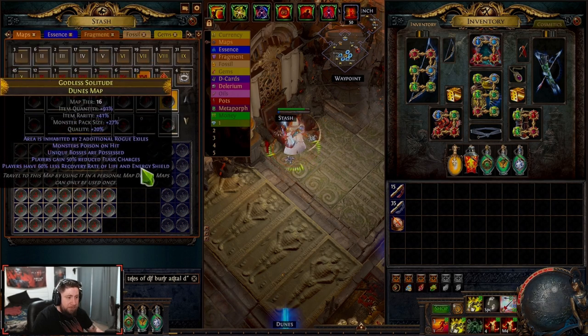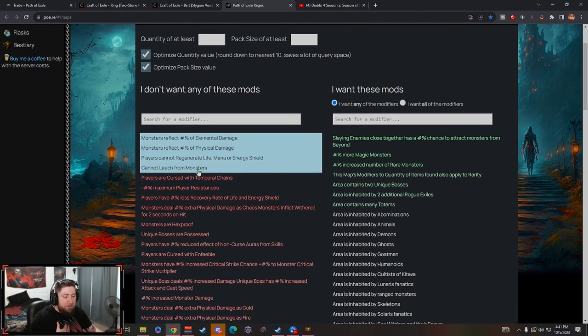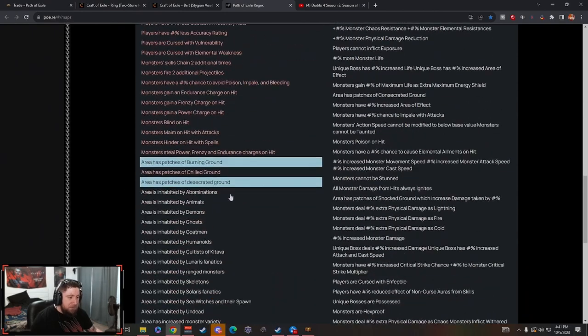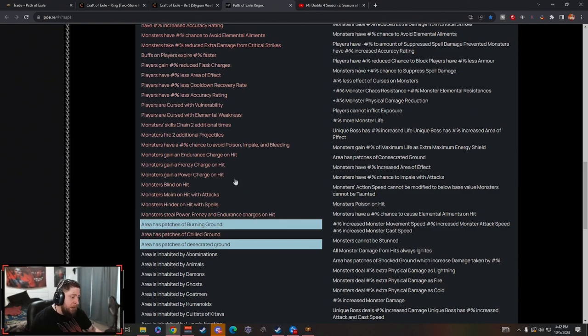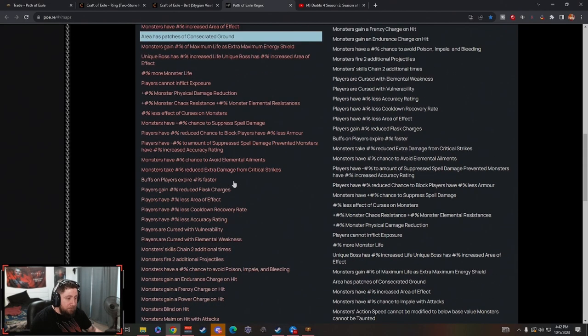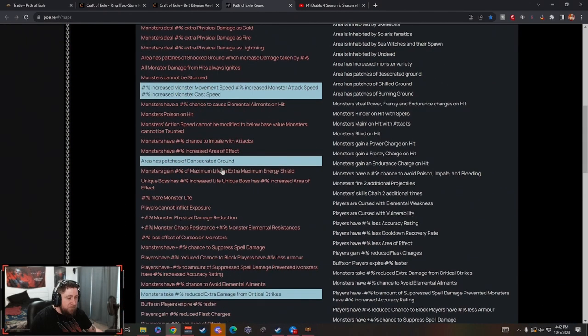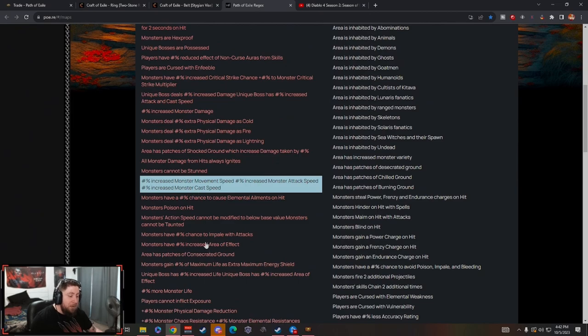On the maps, this is kind of how I like to run it — it makes it very simple. Again, the site is Path of Exile Regex, I'll link it in the description below so you can pick and choose however you want. For me, I need leech so I don't want leech on there, I don't like monsters having increased move speed, attack speed, or caster speed. There are a lot of patches I could probably swap out — like maim on hit is probably bad, or removing bleeding would actually be a good one. For example, 'reduce damage from critical strikes' — we are a huge crit build, so we'd probably want that. But I've gone over 50 characters so I can't add it unless I remove something like 'patches of consecrated ground,' and then I'm fine.